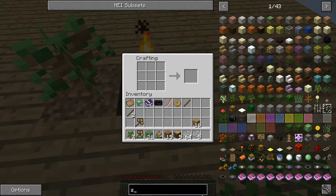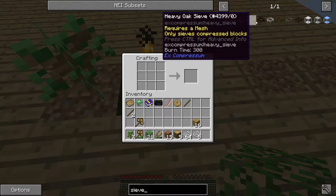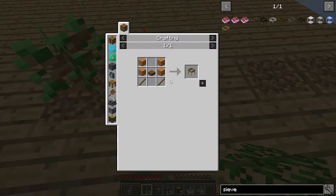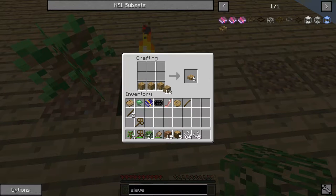We need to make a sieve - that's S-I-E-V-E. We can also make heavy sieves for compressed materials but I don't want to use that much dirt, so we'll use a regular sieve. It takes slabs, planks, and sticks. There's our sieve, and we also need the mesh which is just nine string - there's our string mesh. I also noticed some Pam's Harvestcraft cotton and woven cotton items in there.